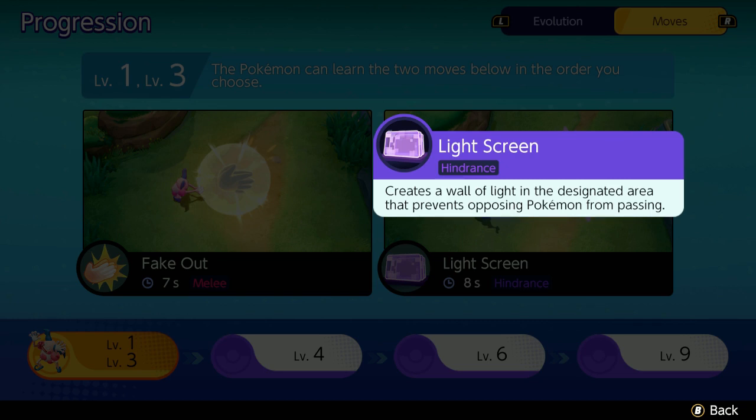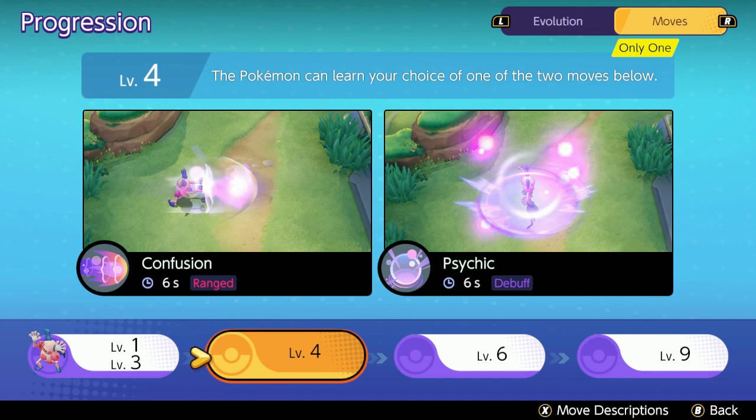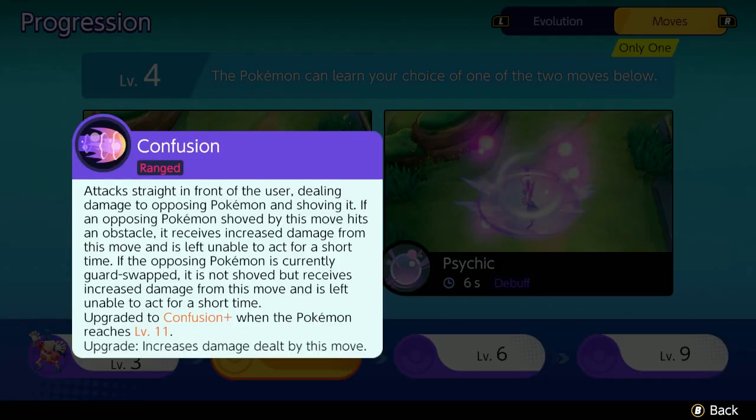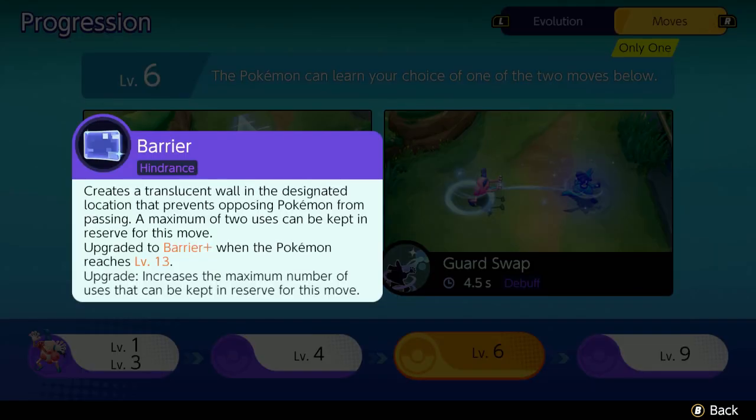Light Screen creates walls that your opponent can't go through, but you personally can — so keep that in mind when you see your own wall; feel free to walk right through it if you need to. Once you hit level four you'll have a choice between Confusion and Psychic. I highly suggest Confusion — it does a great job of shooting your opponent right back, creating space between you and your opponent. Whenever I play Mr. Mime I rarely ever die because of Confusion.